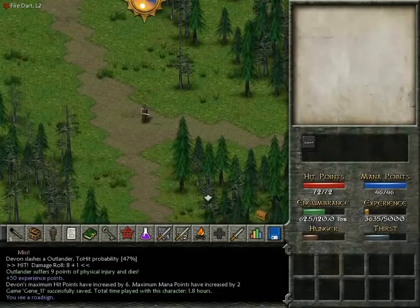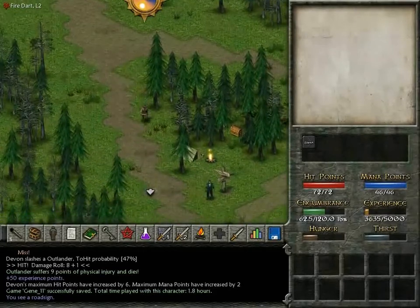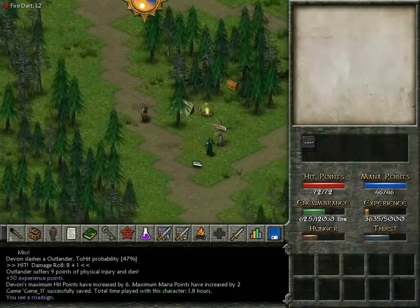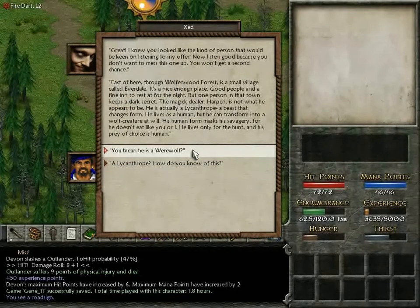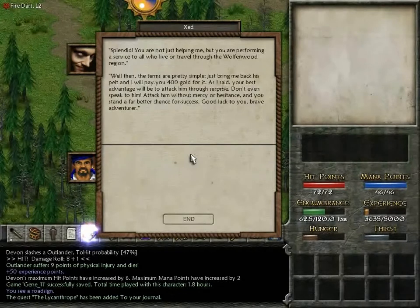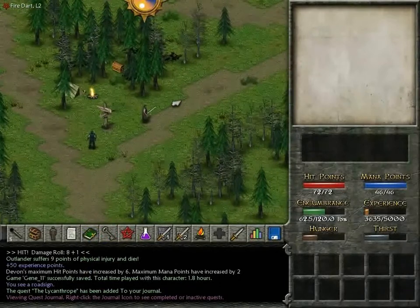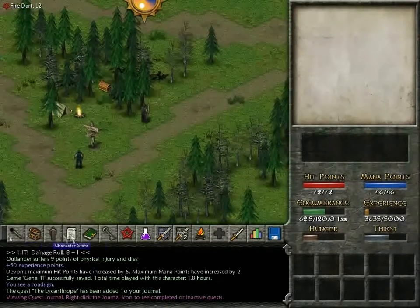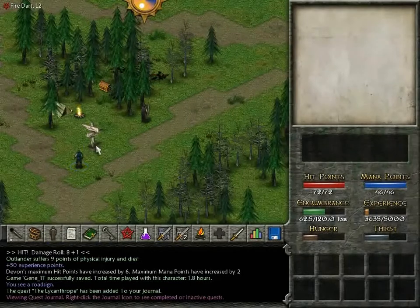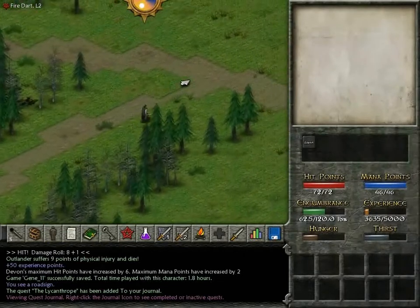This is that wizard guy that wants us to go hunt a lycanthrope, so we will talk to him and pick that quest up again. We got the werewolf lycanthrope — destroy. For people just starting here, I've talked to this guy previously. Basically, he tells us there's a werewolf in a town to the east and he wants us to go kill it and bring its pelt back to him, and he'll pay us 400 gold for it. So we are going to do that.